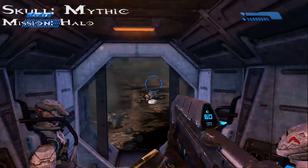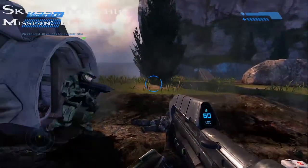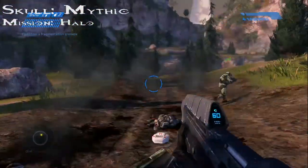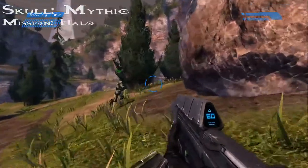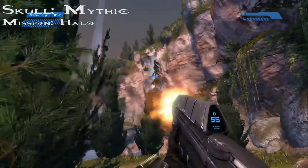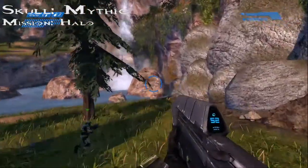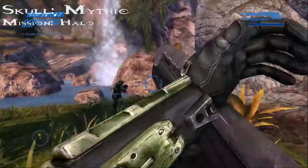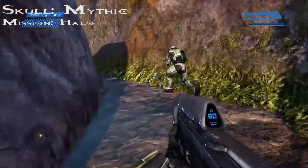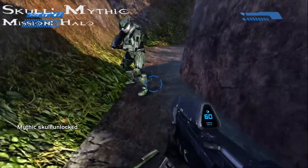Alright, we are on Mission 2, called Halo. Keep in mind that there are two skulls in this mission. After exiting the lifeboat, walk towards the waterfall that is in the distance, slightly staying to the right. The skull is behind that big rock over there. That is the Mythic Skull.